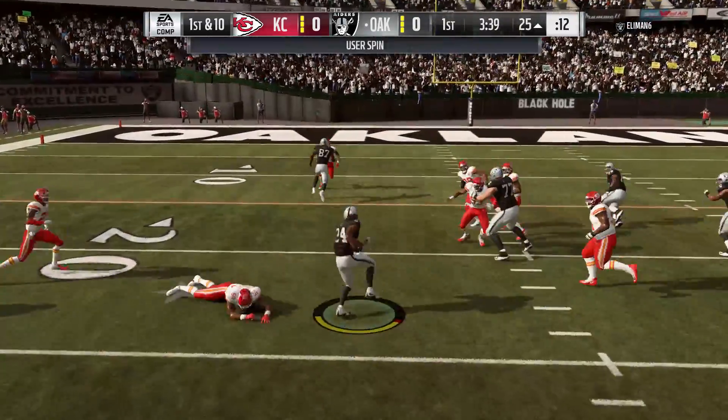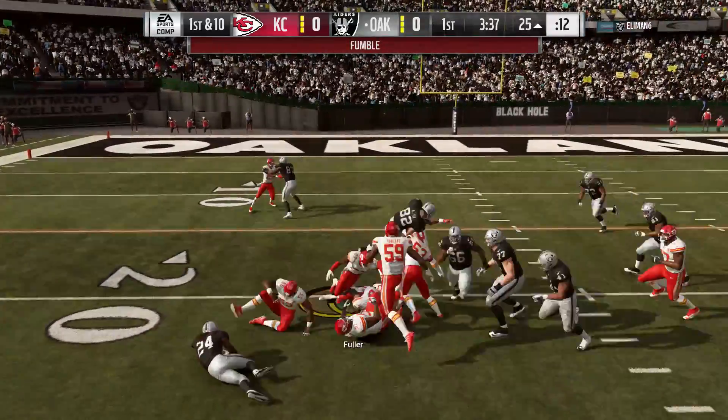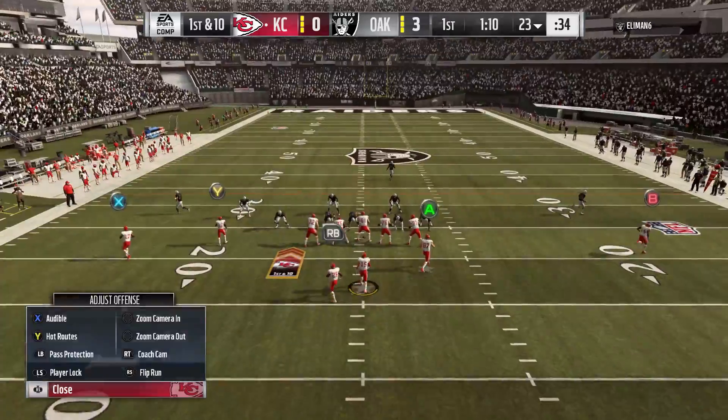First down, the run with Lynch. A spin. Lynch fighting. He fumbles — he lost the football at their own 23.